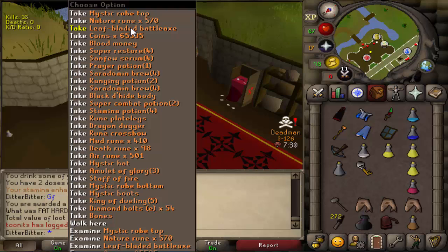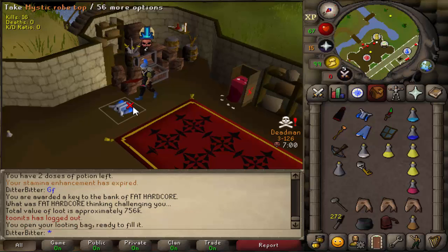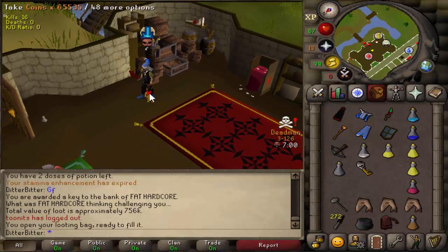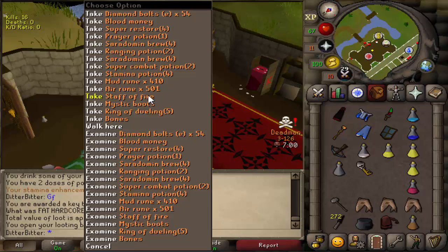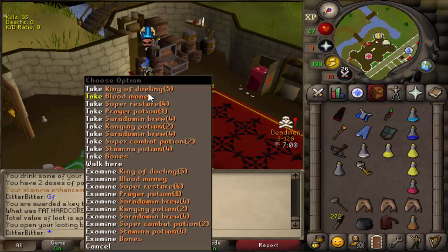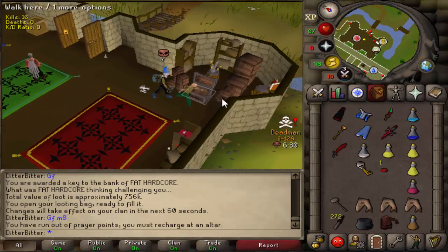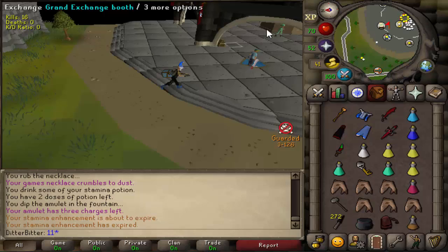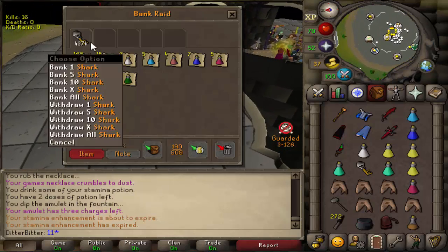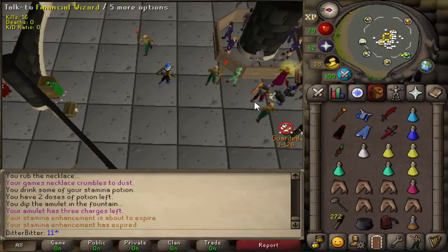Oh my god — 570 Nature runes. Leaf-Bladed Battleaxe — pretty sure that's like a mil right now. Holy fuck, that's a good kill. Let's pick that all up in the looting bag — that's our first big kill of the season. Mystics, and a Leaf-Bladed Battleaxe as well, which sometimes is like a mil at this stage. That's a big kill and it's going to be a good key too. 1 mil in the looting bag. I think the Leaf-Bladed Battleaxe might sell for more — actually it's probably 400k, so that's a really nice sell. And the key: 168 sharks, brews, and Saradomin brews. That's amazing — I can PK for ages now and sell everything, which is going to go for loads.